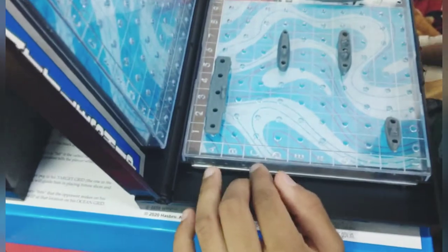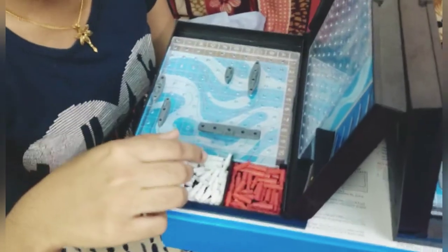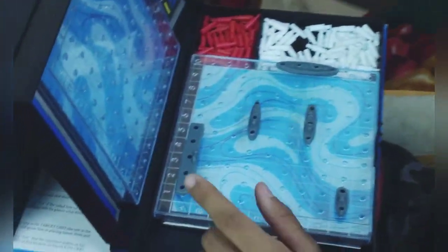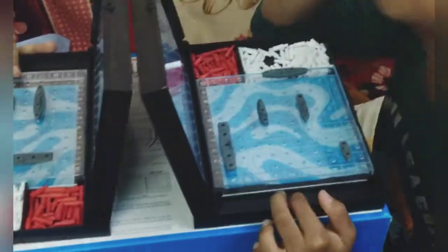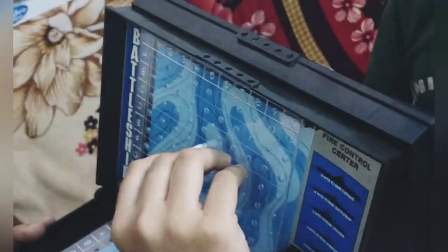Friends, I have alphabets. I am choosing B2. Enemy, B2! Unluckily, you missed. I missed too, friends. That's why I am keeping it on the target grid at B2. Next is my shot — my shot is going to be D4. D4 — it's missed. So I will also place a white peg on the target grid at D4, so I know that D4 is a miss.